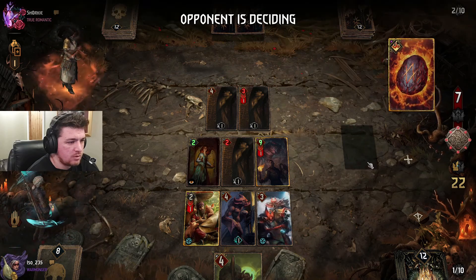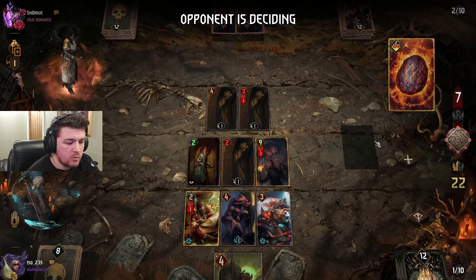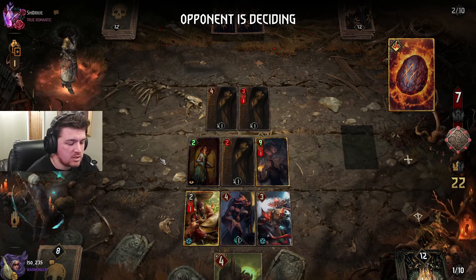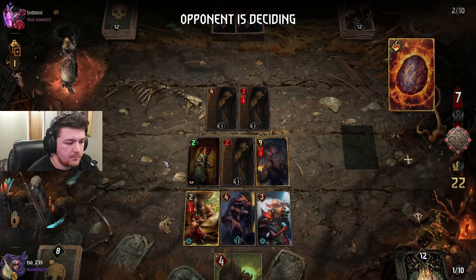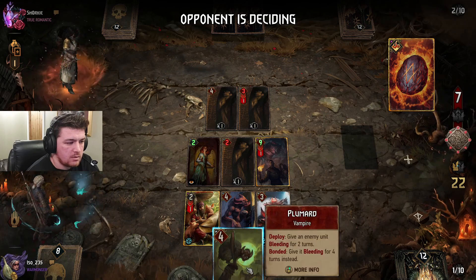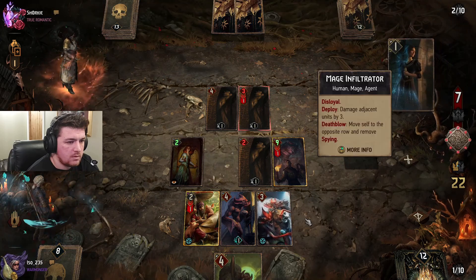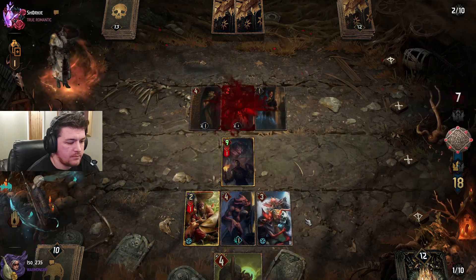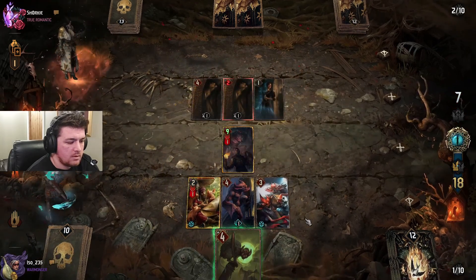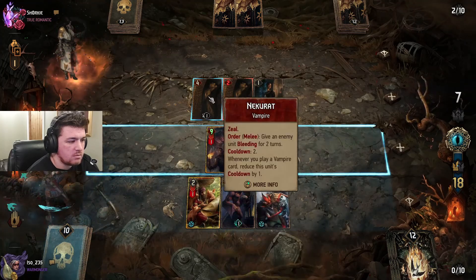And then just play down to zero. You're not getting any Assimilate value. That's a bit of a whiff, and this card is going to be pathetic. It's not doing any good in her hand, so I may as well just play it.